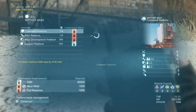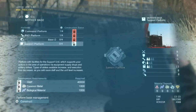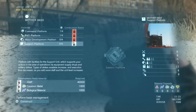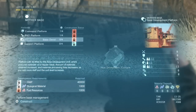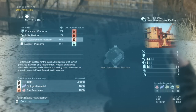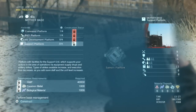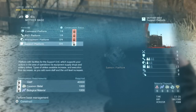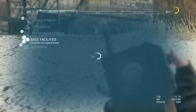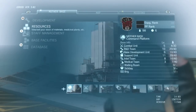Let's talk about how to upgrade Mother Base. The two places you want to upgrade at the start of the game are your R&D facility and your Support facility. The R&D platform allows you to better upgrade your weapons, customization options, and upgrades. You also want to upgrade the Support facility because you can call in airstrikes and better backup support for your helicopters. These are the two most essential things to start with, so I recommend upgrading R&D and Support first.